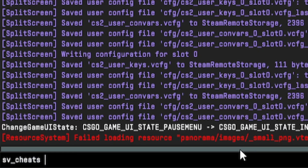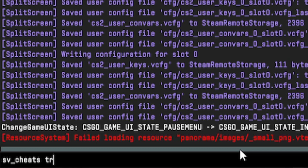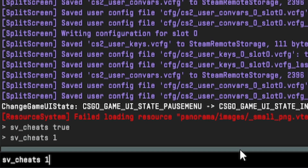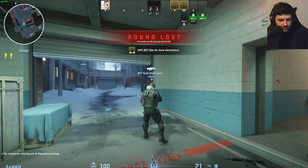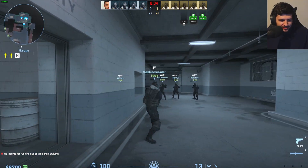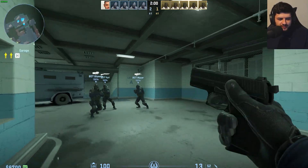The first command would be sv_cheats 1. In Source 2, which is the engine CS2 is built on, it should usually be sv_cheats 1 — that's the new command. Then you can also type in 'thirdperson', which allows you to actually play the game in third person mode, which is pretty cool. Not many people have tried this. Of course, to go back to first person you just type in 'firstperson'.